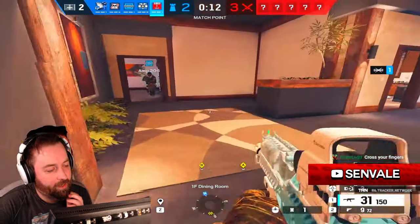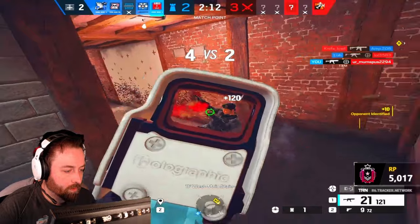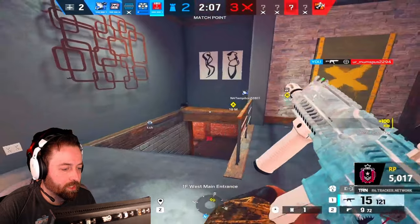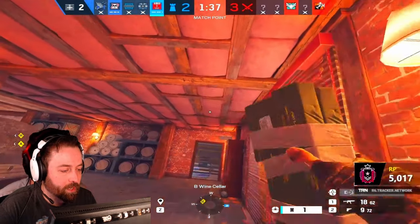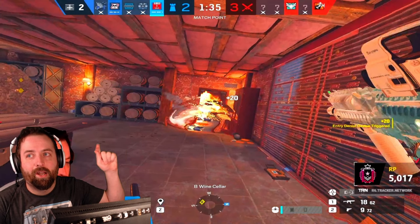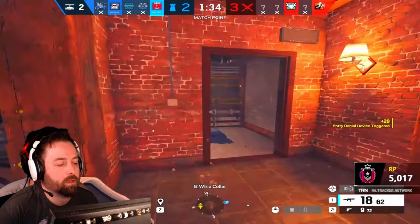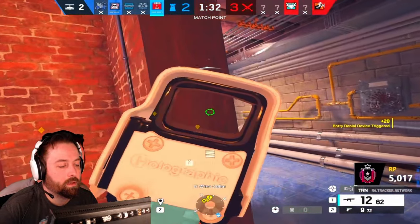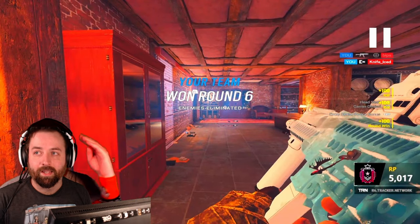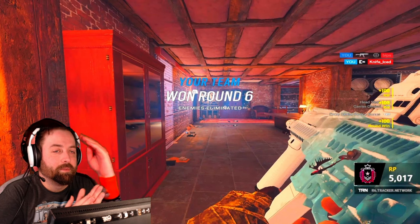Placing two traps there — anyone who walks through goes down. I rotate because the lower cam shows no one's coming from short, and I would hear a jump. I walk down and the Capcan traps go off upstairs — now I know it's a 2v1. I swing out and get the kill just like that. Capitão traps are so useful.